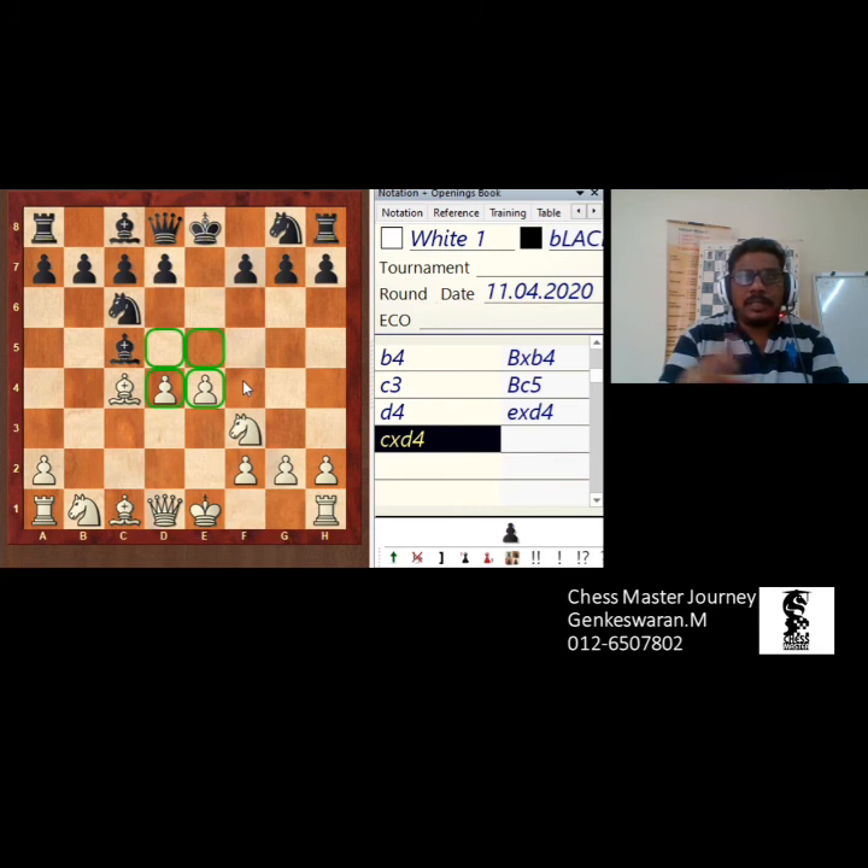Down one pawn — this is a different idea. The E pawn was given by black, and white gave the B pawn and the C pawn. So the C file and the B file are clearly open files.